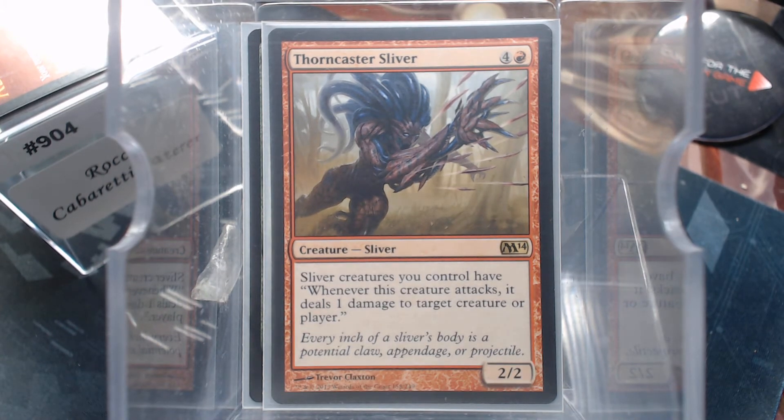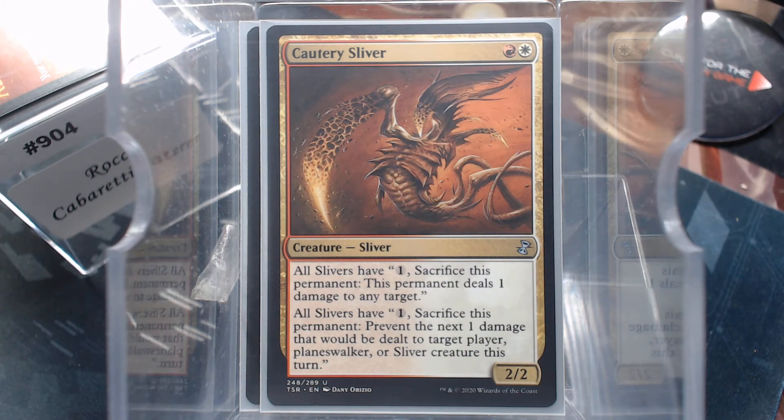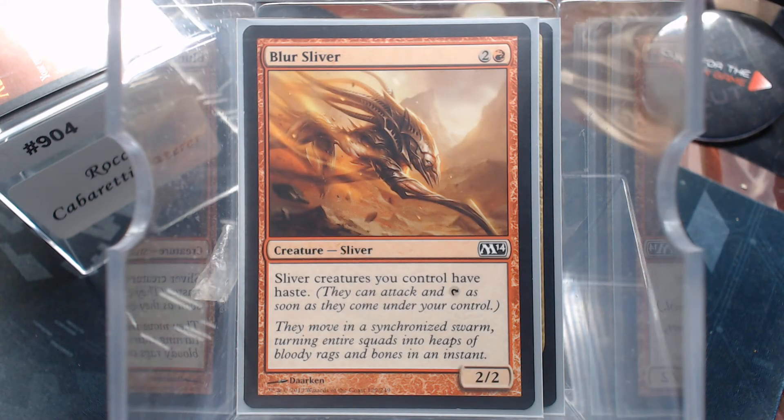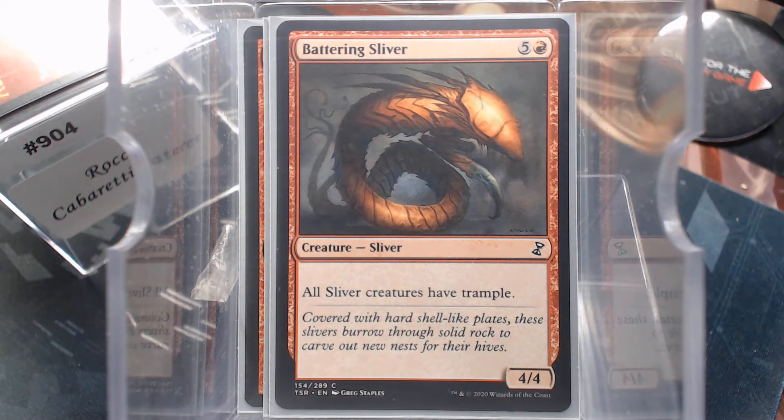Let's look through the rest of these Slivers. I am not going to say the word Sliver every time because it's all in the name. Steel Form with the toughness. Cardery. Blur — now they have haste. Virulent — Poisonous One is pretty good. Are we ever going to get an Infect Sliver? It probably doesn't need to happen, and it'll probably be black when it does. Battering Sliver — Trample.